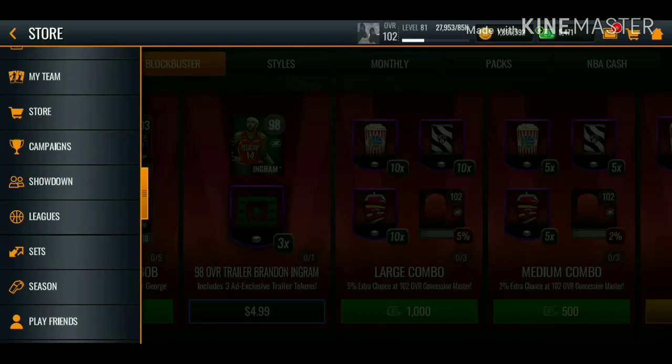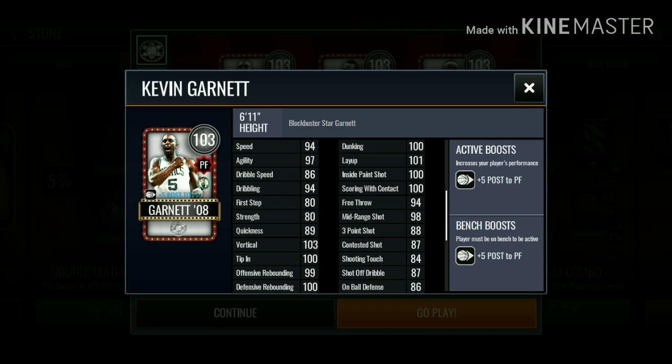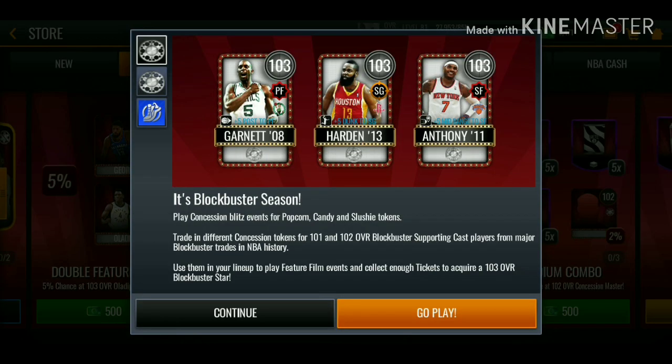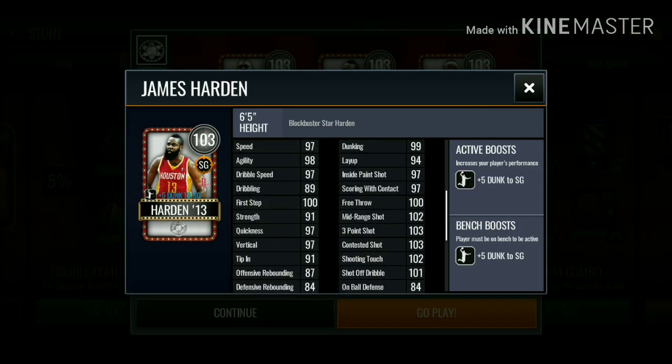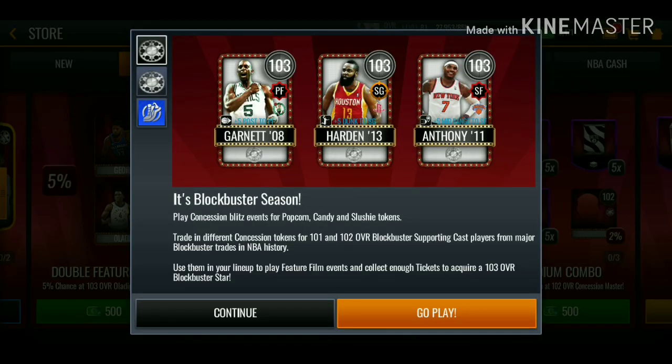Checking out the player stats: the 103 overall Kevin Garnett has pretty good inside stats, rebounding stats, and box-out stats, though I already have the 103 overall Giannis. The 103 overall James Harden has 102 mid-range, 103 three-pointer, and 103 contested shot — this card is definitely a beast. The 103 overall Carmelo Anthony gives a five-plus mid-range boost to small forwards, meaning he'll have 108 mid-range, and he also has 101 three-pointer. This card is insane — I'll probably end up going with Melo.